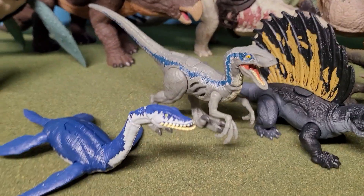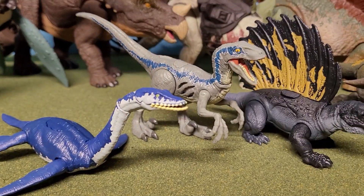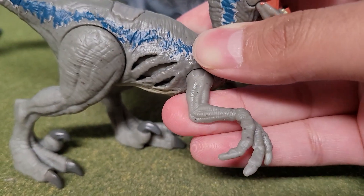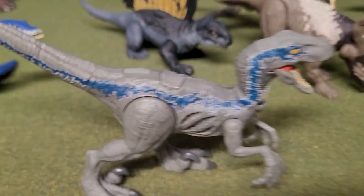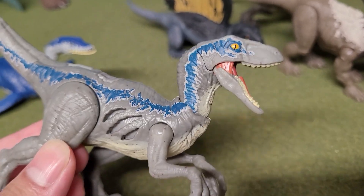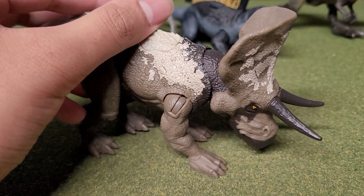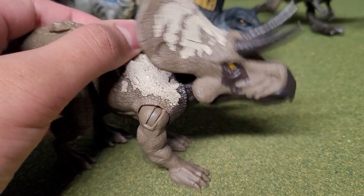Now we get to our mini attackers — I'm just going to call them that because I don't remember what they're actually called. These are basically smaller dinosaurs but they usually have some extra details, like better articulation — they actually have ball-jointed arms — and probably some pivoting as well. Usually they have a little more extra detail. You can see this Blue has a lot better paint deco than previous Blues you've probably seen on attack packs, and their nails are sometimes painted. What makes these guys different from the others is that they have some sort of gimmick attached to them.